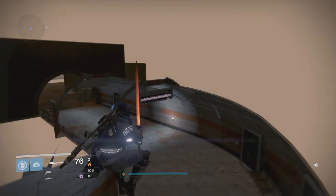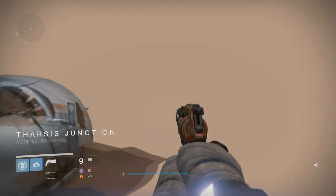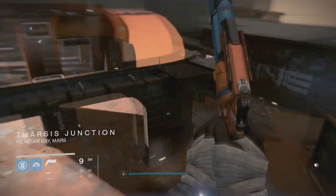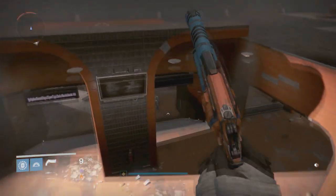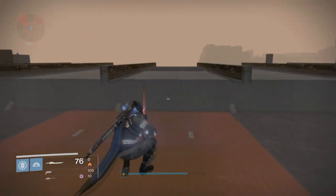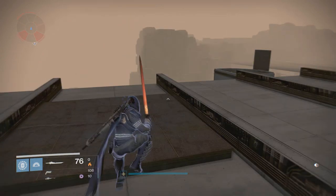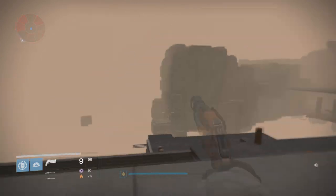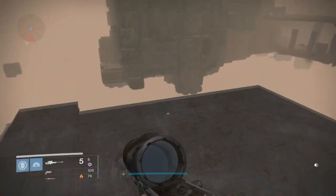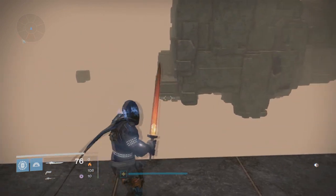You have a lot of area that you can explore outside the map right here. As you can see, I'm on top of the area - on top of everything pretty much in Mars in this area, the subway station. But it gets crazier - I'm going all the way to the Black Garden without teleporting in the typical way. It's right over there. I know Titans can easily do it with Twilight Garrison - you can just Titan-skate right over there easy.